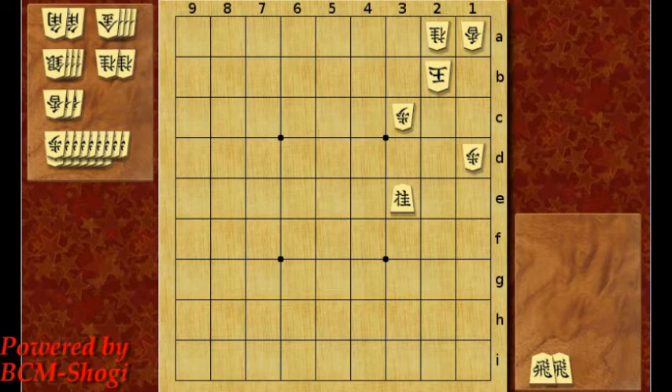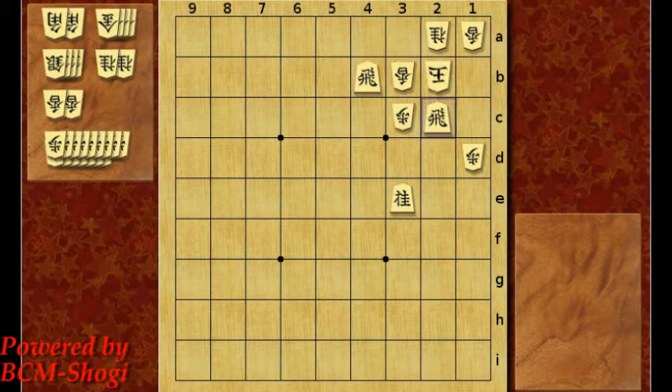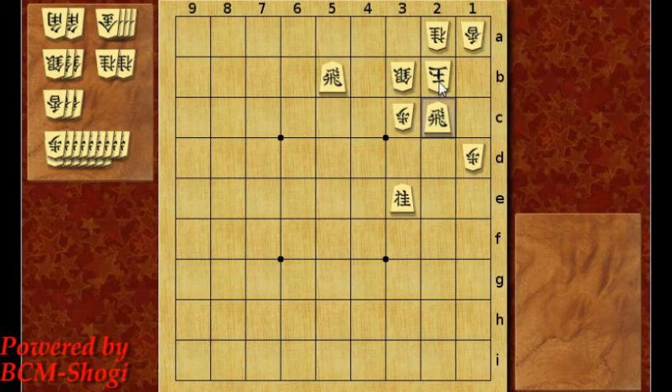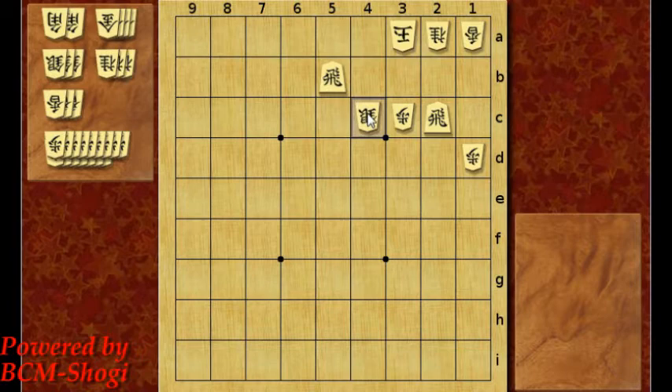Now let's try two rooks. First you make a rook check from 5b. If it's on 4b, it won't be a mate — so it has to be one step further on 5b. Let's say he blocks it with a silver. Now rook drop to 2c. It's this knight's hack to 4c unpromote. The king cannot escape, so he'll take it with the silver. The rook promotes upward to 2b, and checkmate.